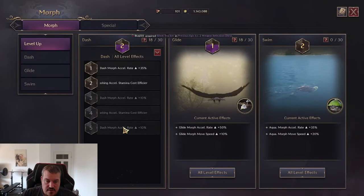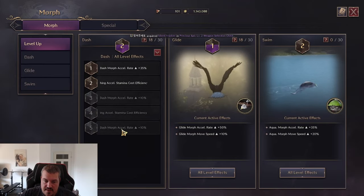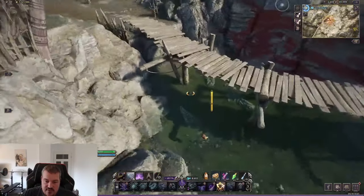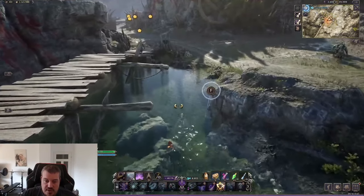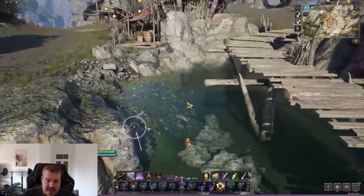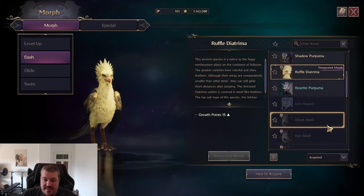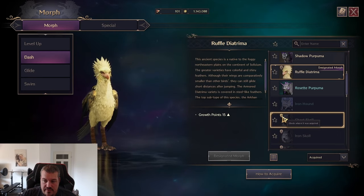Another thing you can do with all morphs is speed them up so they go faster. You'll see the dash morph acceleration rate at 10% increase — that's what you're leveling. When you're in a morph and press Shift again, you get that little speed boost. This can be really valuable and you should always use it to navigate faster, especially in water, because water won't deduct stamina on its own — so you can use the speed boost and navigate faster without worrying about stamina drain.